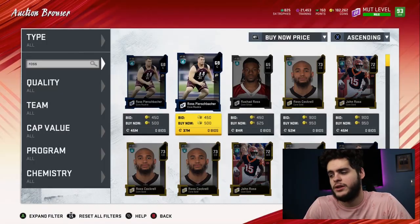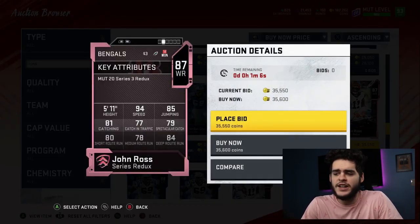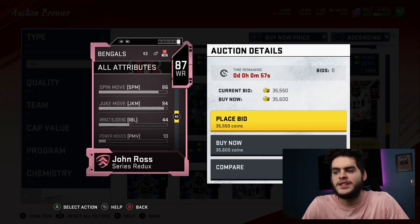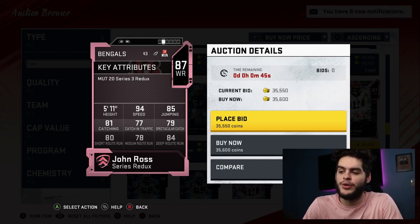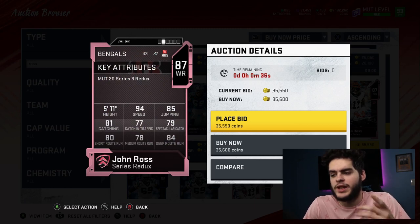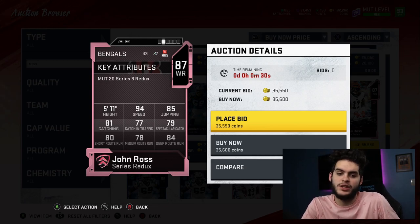Steve Young is the franchise quarterback for a budget team right now. Next we have John Ross — the redux version with 94 speed. He's kind of like DJ Moore except DJ Moore can catch, route run, and juke better. John Ross is more of a straight-line guy. He actually has a 94 juke but he has really bad catching and bad route running. I recommend running both of them together on a theme team — you'll have your burner in John Ross and then DJ Moore as your more consistent catching option over the middle, which is important. You're supposed to get John Ross in open space and just outrun everyone — that's the point of having him.